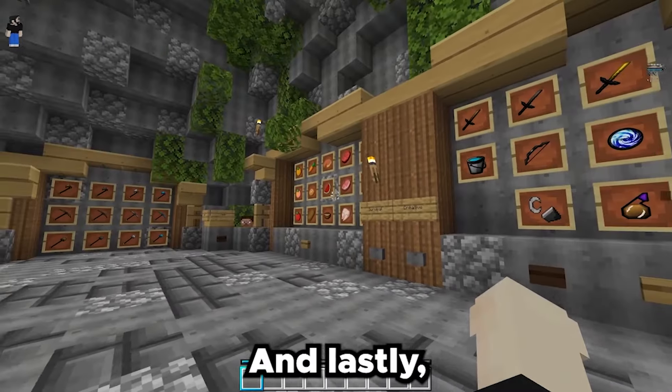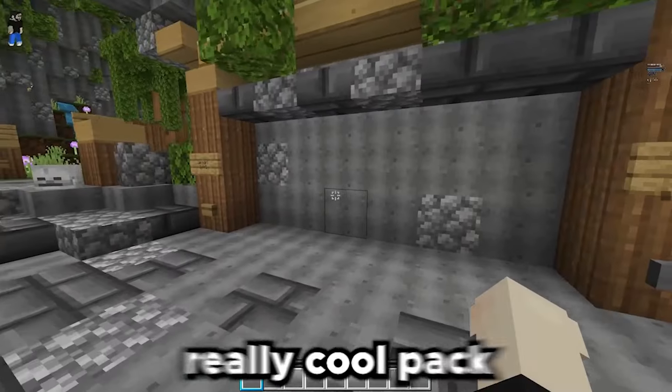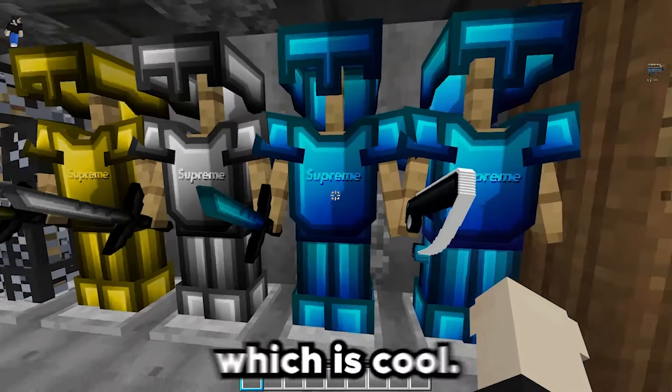Take a look at the nether — it looks pretty cool. The nether looks kind of basic, but it's not bad. We got particles. The sky looks so cool — this is nice.